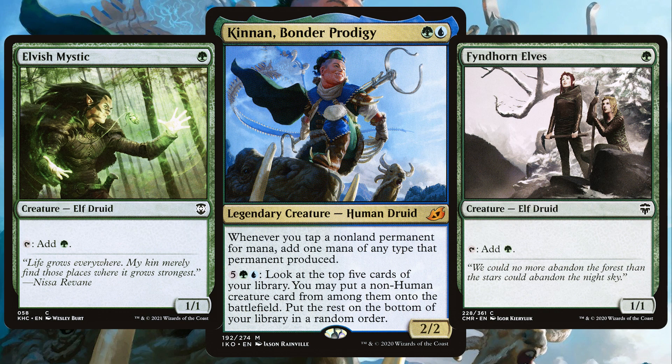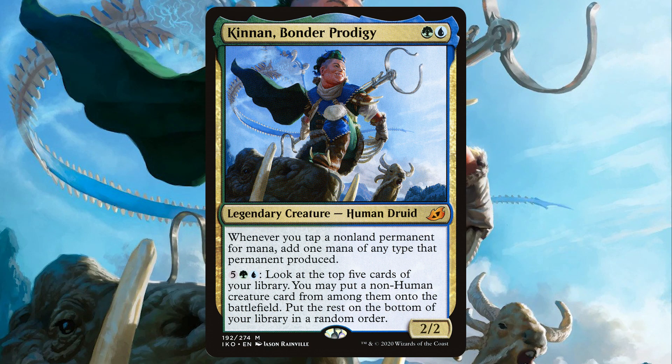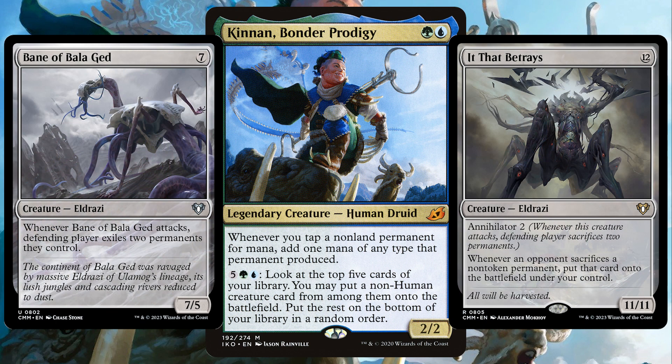Elves and tapping for mana go hand in hand, and with an endless amount being printed within the MTG world, thanks to Kinnan we can double that mana to get ahead at the table. Once again with Kinnan's expensive ability, many MTG players try to cheat out those expensive Eldrazi. Normally costing more than 7 mana, you get so much value whilst also getting out a terrifying board state.